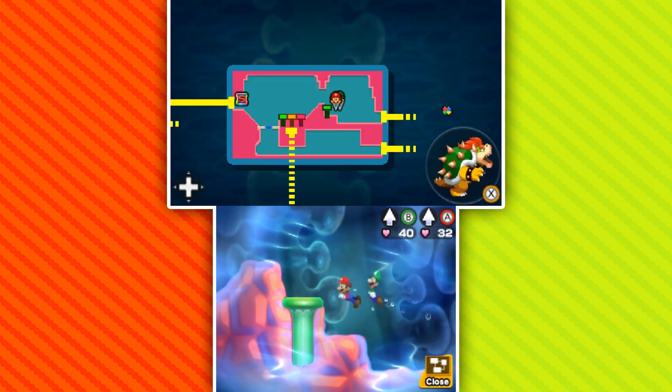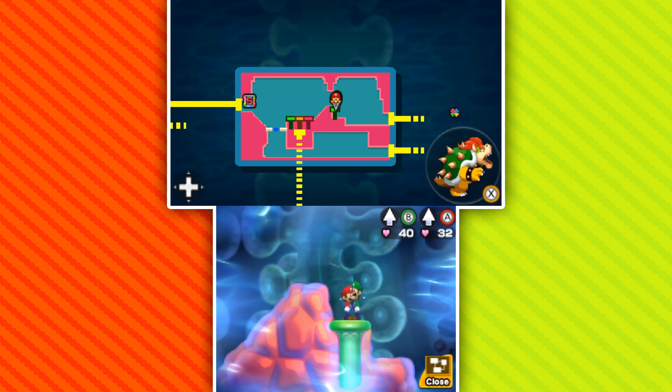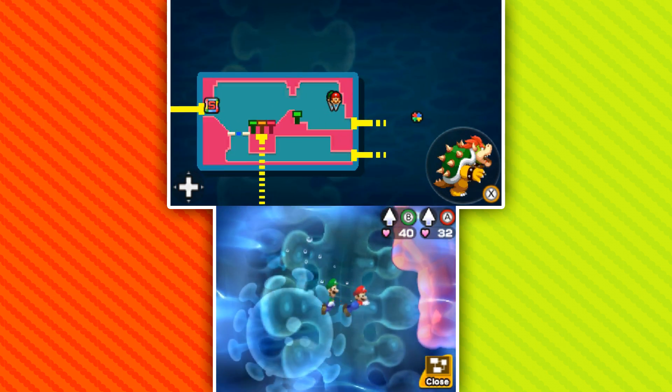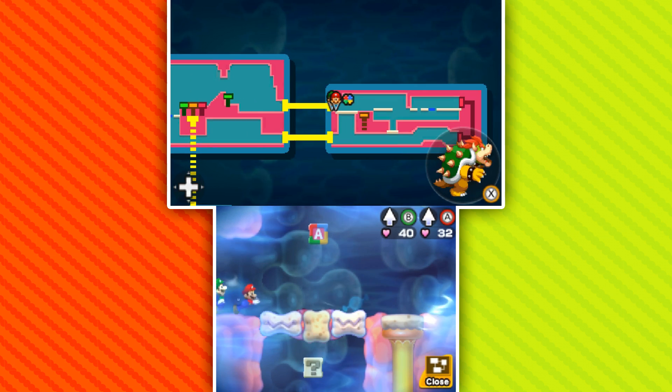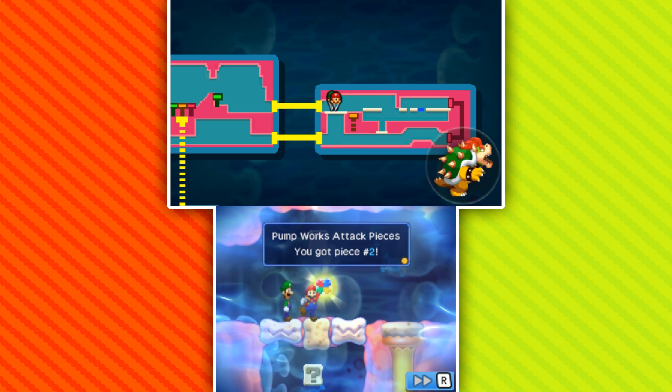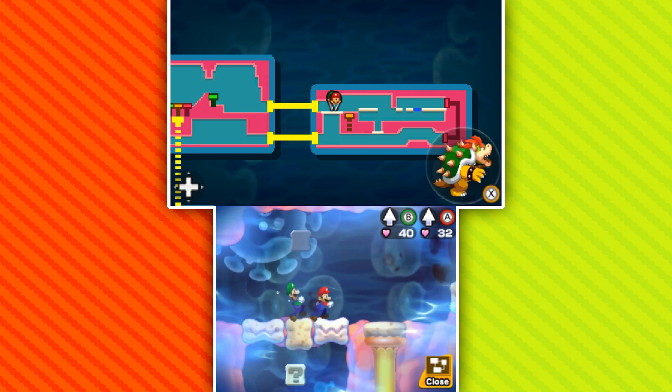There was a pipe over this way that maybe we could go down — still no, only one of those pipes worked. But there's stuff over this way — another piece perhaps. We got pump works attack pieces — piece number two, eight pieces left to find.